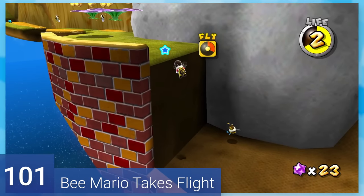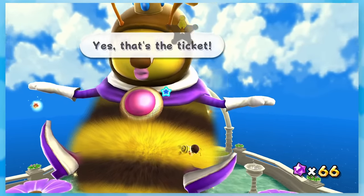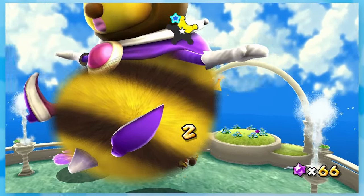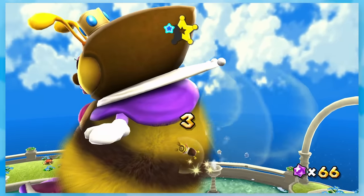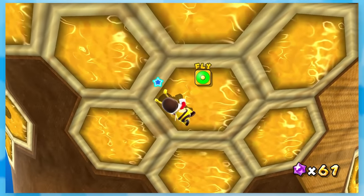101: Bee Mario Takes Flight. The first thing Mario does with his new suit is tickle a stranger. I've always found this honey queen scene super odd, but this is another easy mission. Flying off these big flowers is cool, and same with climbing the honey-filled walls.